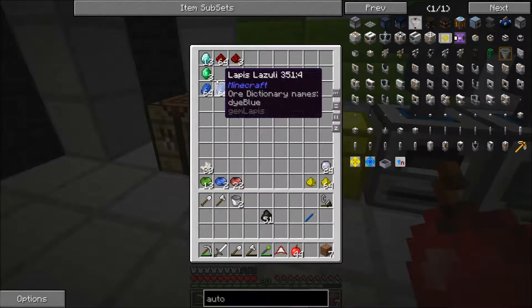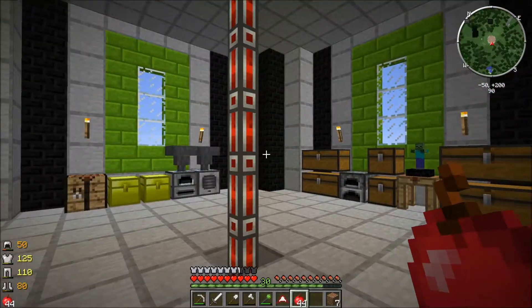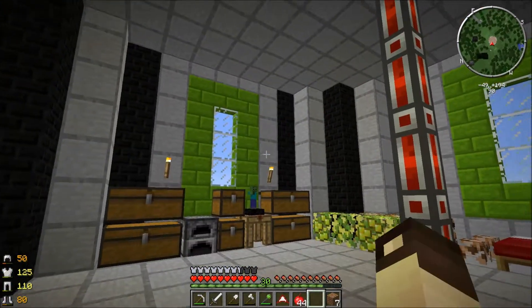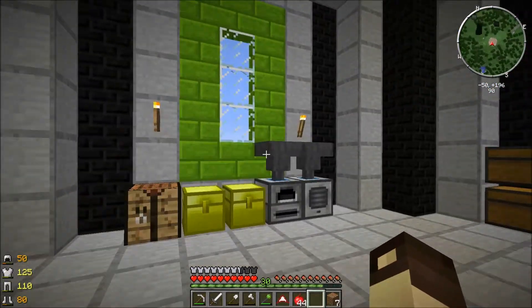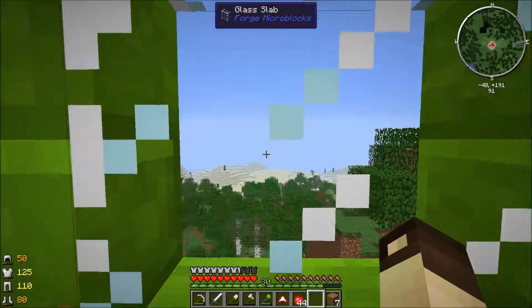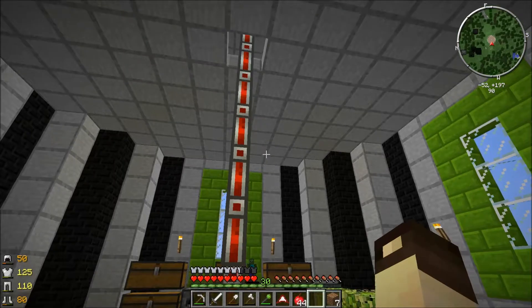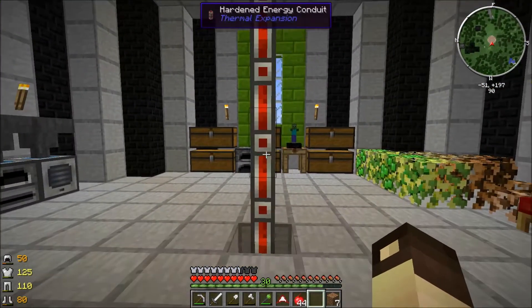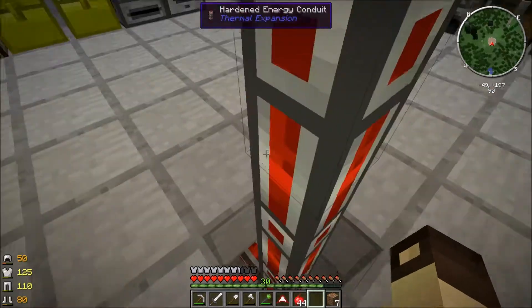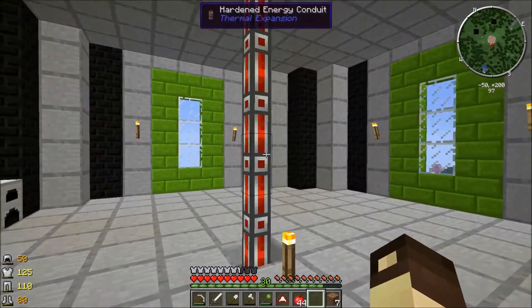Here are my precious ores — 13 diamonds now. The whole concept of this tower is that I'm going to supply everything biologically using farms to create biomass, turn that into bio fuel — now called ethanol — and use the ethanol in a steam boiler to eventually power everything. Here is the start of the power line: that's a hardened lead conductive conduit.